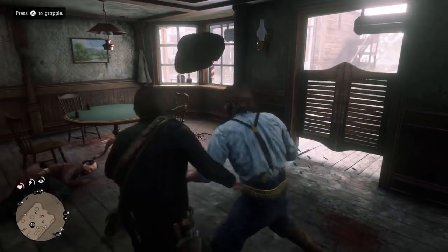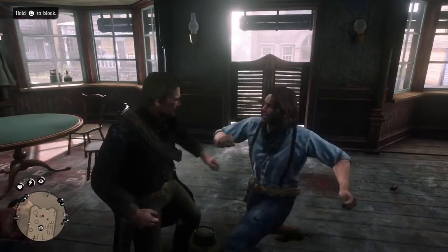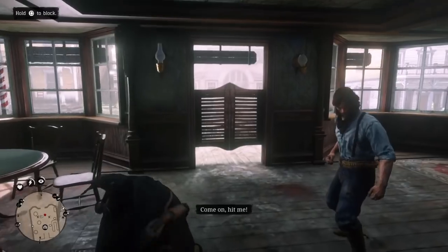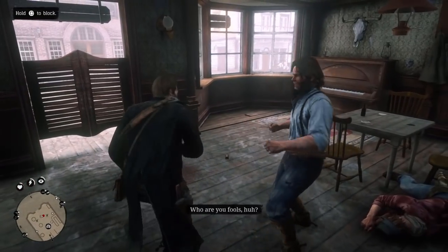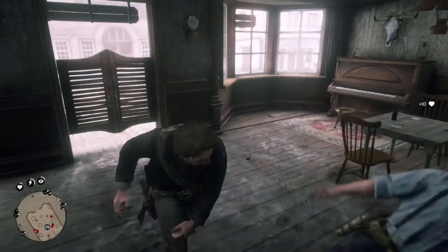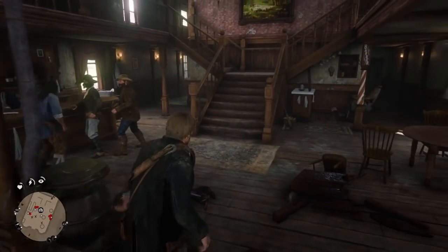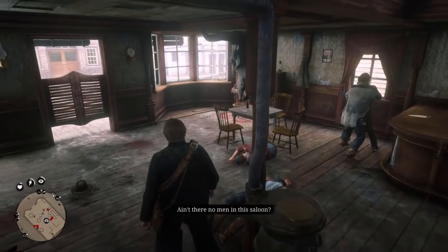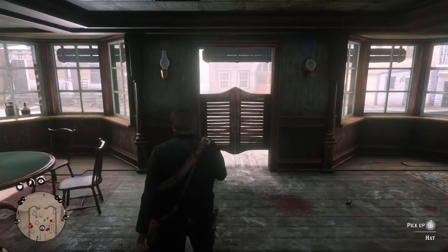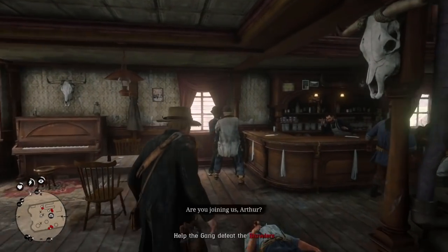Let's see if I can grapple this guy. He's working me over — my hat fell off! Okay there's a block button too. I beat him up! This is cool, a bar fight out of nowhere. Oh, where's my hat? Can I pick my hat back up? Oh here it is — gotta get the hat back on. I am a cowboy. Let's defeat more brawlers.